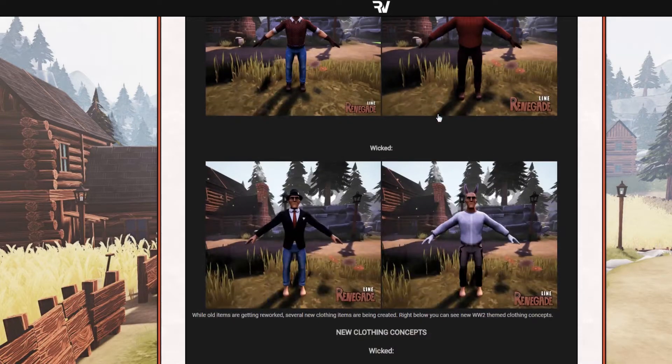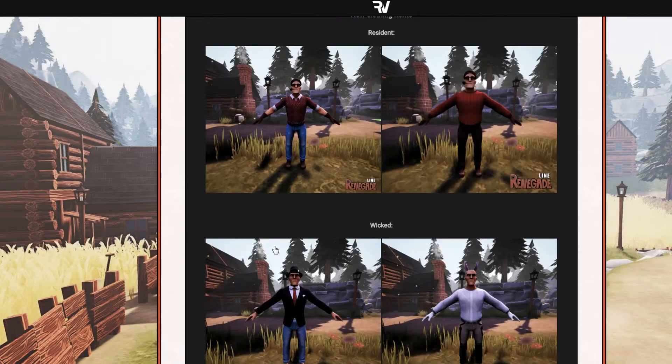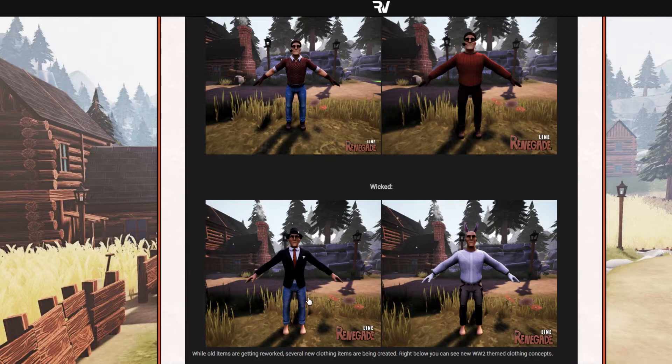So this is the Resident and here we have the Wicked. With the suit we saw in the alpha version it was a lot different than before. Now it's kind of the same, but you've got this thing here. The suit is the same but not the trousers — I don't know where the black trousers are.